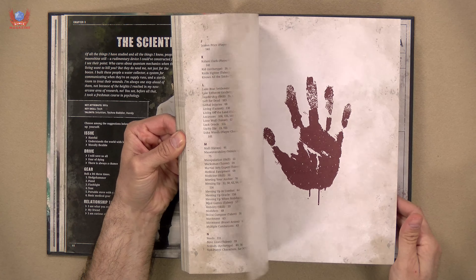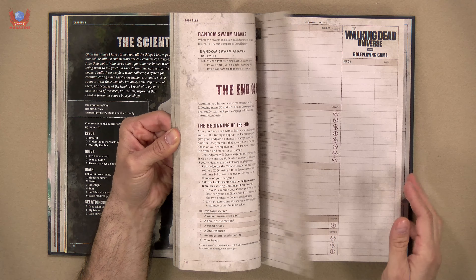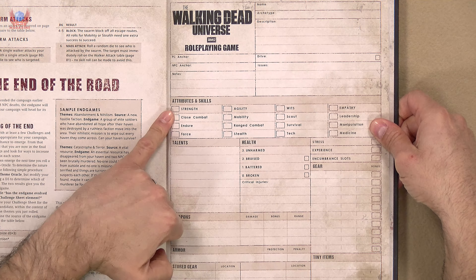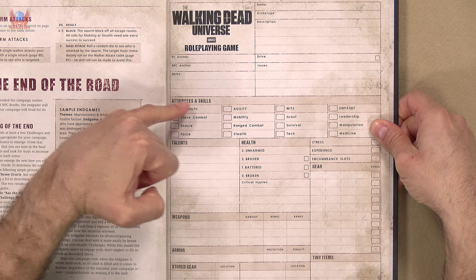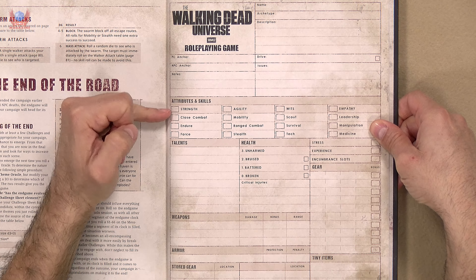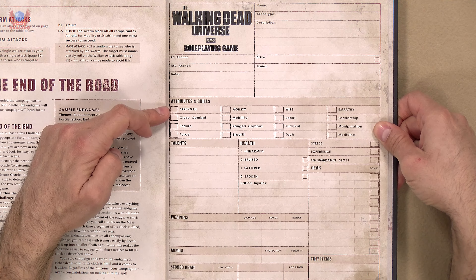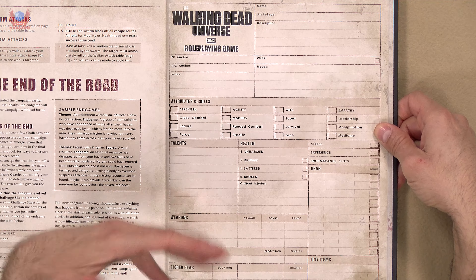Character creation is easy — usually with the Year Zero engine it doesn't take a lot, but in this particular case it's very easy. It also helps because they have given us an awful lot of archetypes: criminal, doctor, homemaker, farmer, law enforcer, the nobody, the outcast, the politician, the preacher, the soldier, the scientist. There is plenty here, and while they're not all that there could be, you can create a few more.